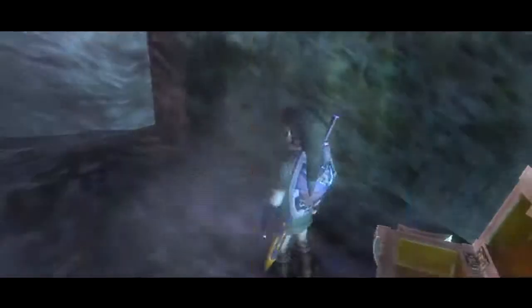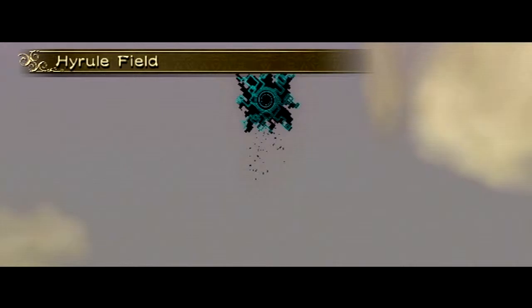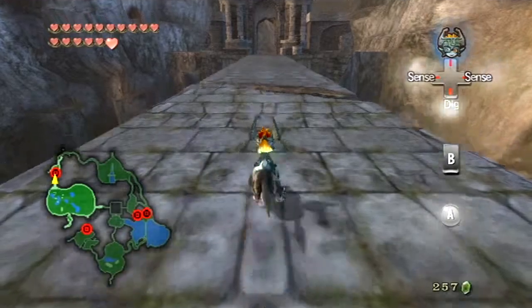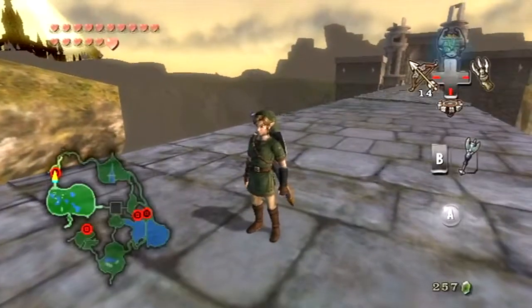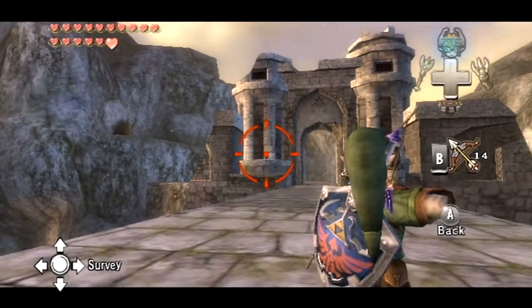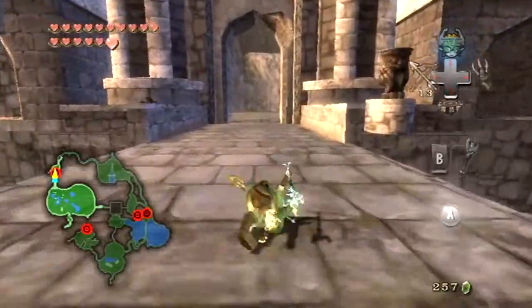Right over here in the Bridge of Elden, actually. Now, the owl statues are always going to have a treasure chest. But the two that I'm going for first are the ones that lead to pieces of hearts. The others lead to money, which I really don't care about because I'm going to have more than enough. First off... that guy. He's going to bother me. And he's dead, so now he's not going to bother me.